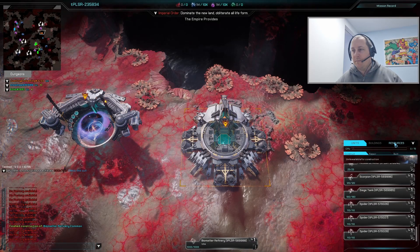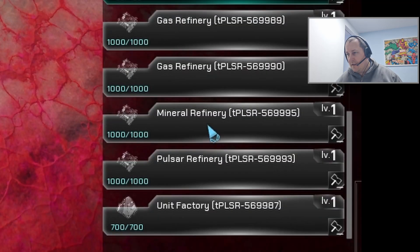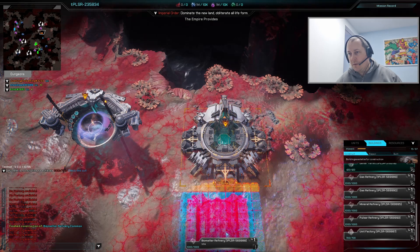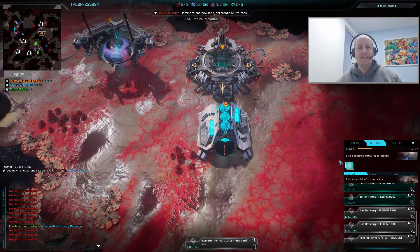This is how you build in Pulsar. Go to the Buildings panel on the right-hand side, click the icon for what you want to build — for example a Unit Factory — find a placement where it's all blue, and left-click. That simple.